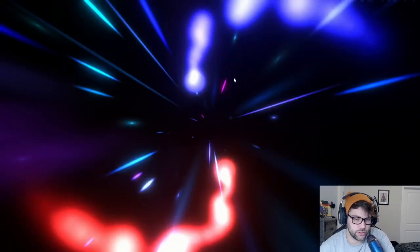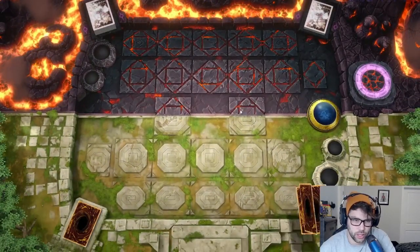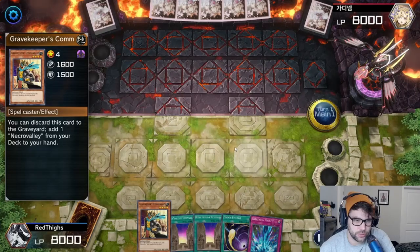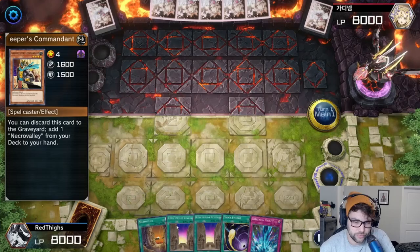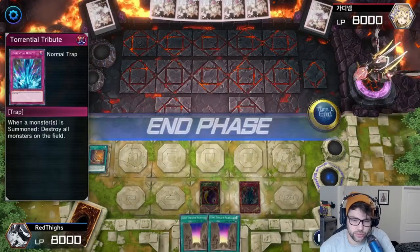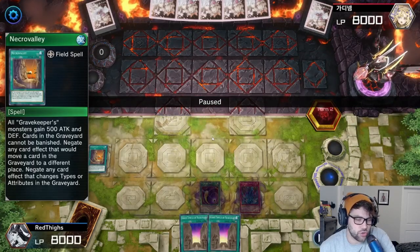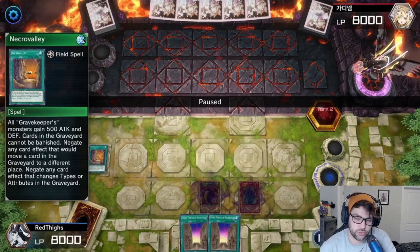For this duel, I was up against a Dry Tron deck and I completely shut it down. Right off the bat, I drew Gravekeeper's Commander and discarded him to get Necro Valley. When Necro Valley is out, the cards in the graveyard cannot move from the graveyard, which is very effective against Dry Tron decks.